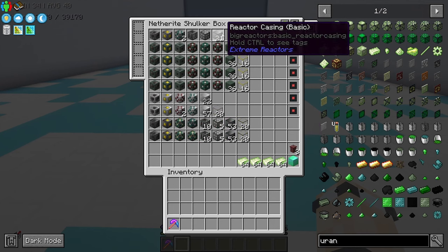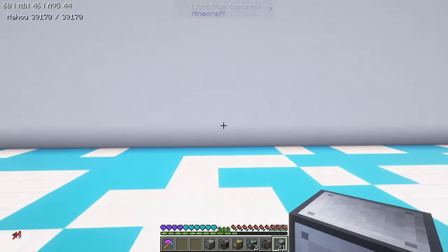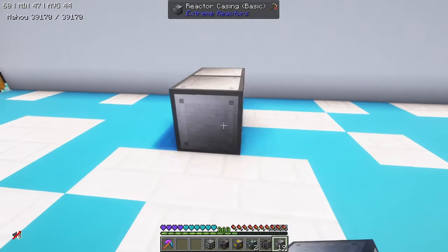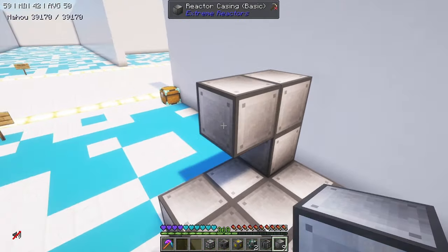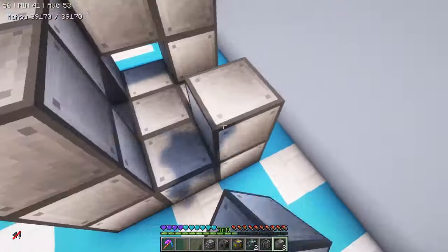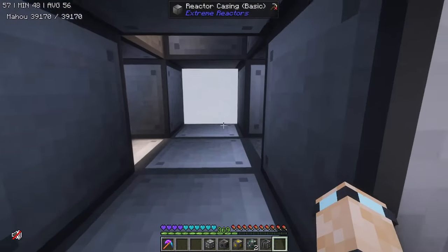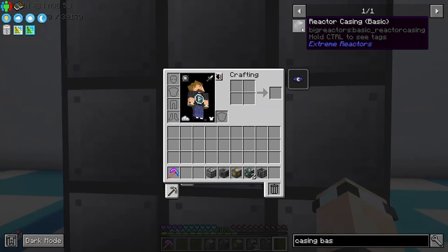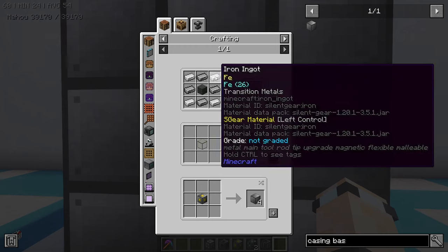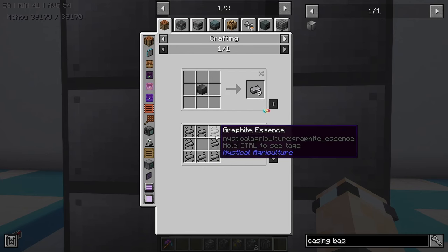We're going to start off by making the basic reactor. The way that you make the basic reactor is you put a 3x3 down, and most of the reactors in Extreme Reactors require you to have all the edges be the casing. There's like a plus symbol in the middle and one at the top that's missing. The basic casing is made with some graphite bars, some sand, and some iron.